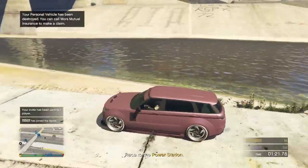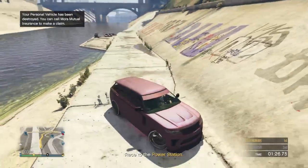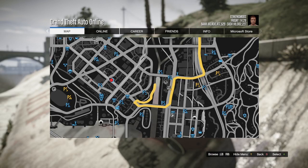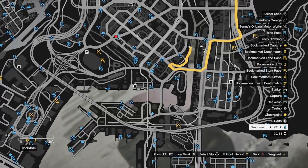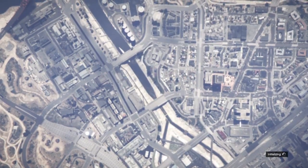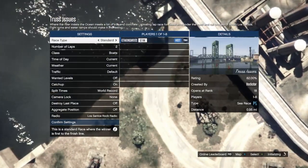We did mod the car that we wanted to mod. All you want to do now is just end the sprint race by calling. Then go to the pause menu and start up a job on the map — this is why we had our jobs turned on. Then press B to back out and change something on the car so we save it.